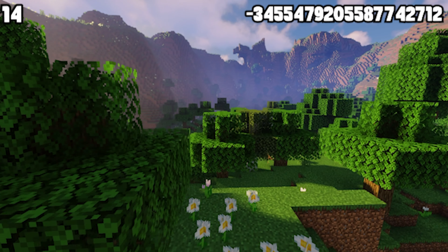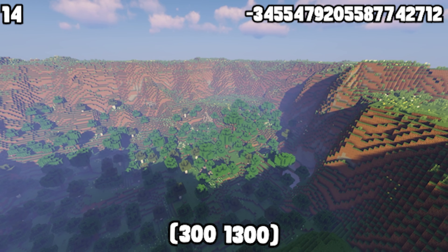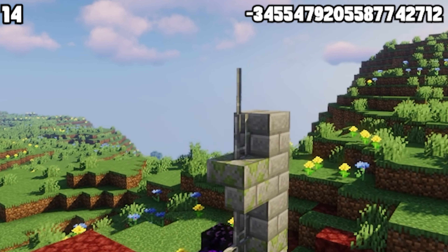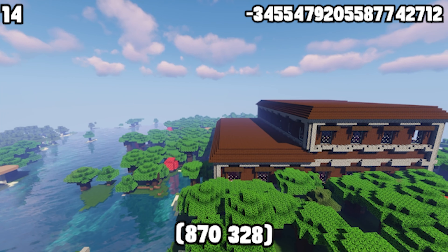Something that is really cool and people don't get to experience often are flower-filled biomes. Not only does this seed give you a flower forest, but it's encircled by a meadow hill, making it a super cool build location. There is also an abandoned village, a normal village, and a mansion all close by.